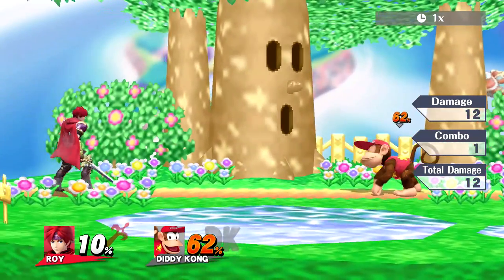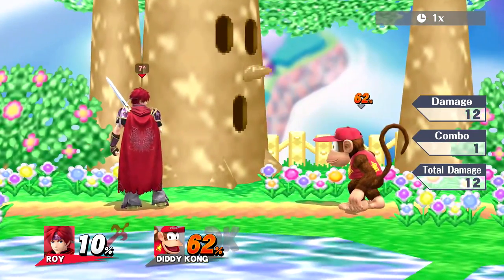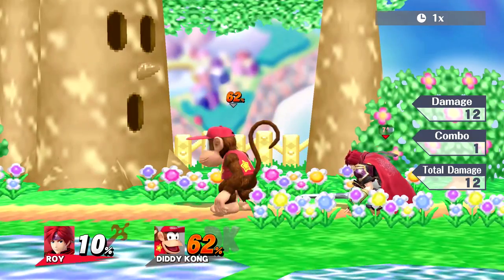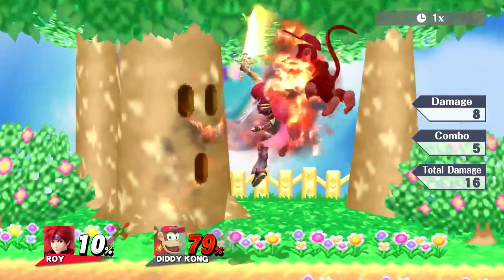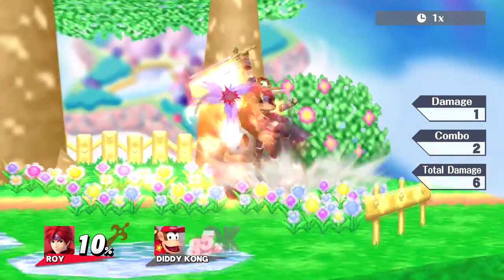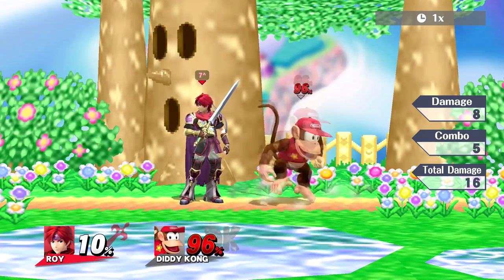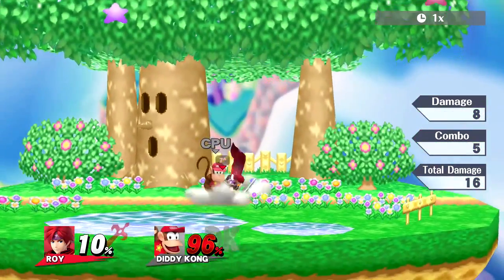One super interesting thing about Roy is his up B has super armor at startup. So if someone tries to punish you for throwing out a move, or they're getting up from the ledge and you expect them to attack, you can just up B through it — the armor protects you and you'll hit them anyway. Up B is also an amazing out-of-shield option. If people try to punish your blocking habits, roll around you, or get above you, you can instantly up B out of shield.